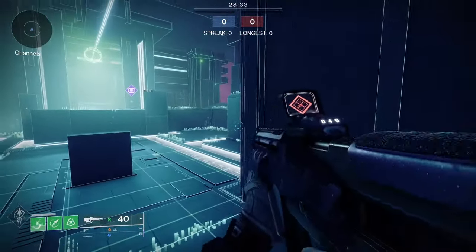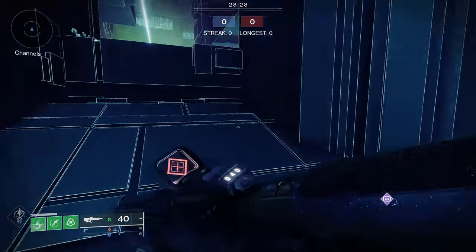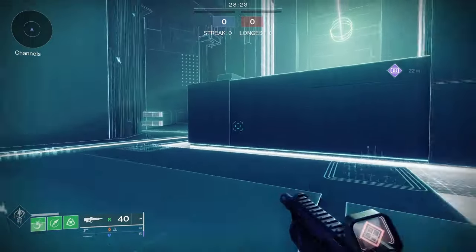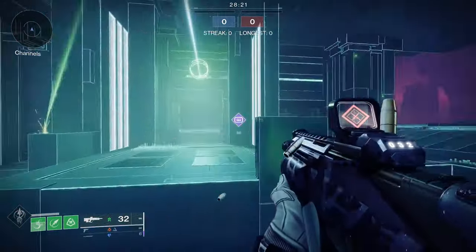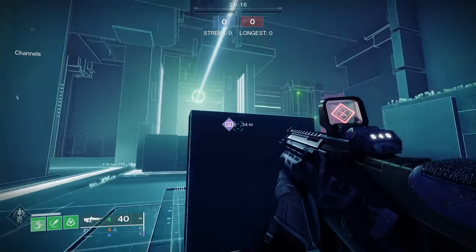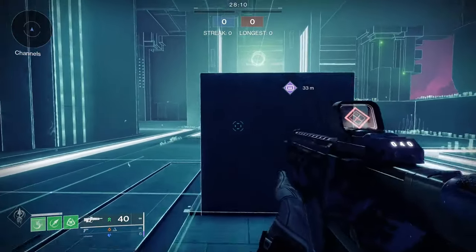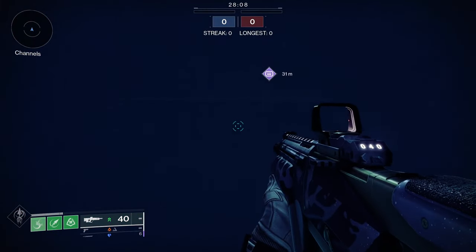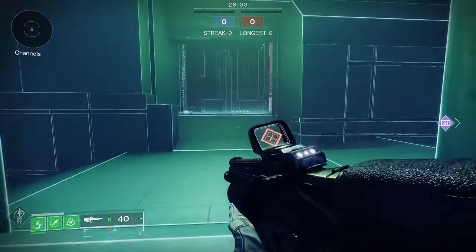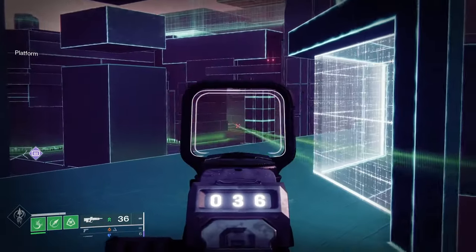I'm mostly going to talk about angles and pathing. I'll start with this spawn — there are three directions: the middle, the left, or the right. The right I use almost entirely on heavy rounds, so I'll talk about that at the end. Let's say it spawns you right here. A lot of people just run straight for this angle, and then you can see the other team coming through here.